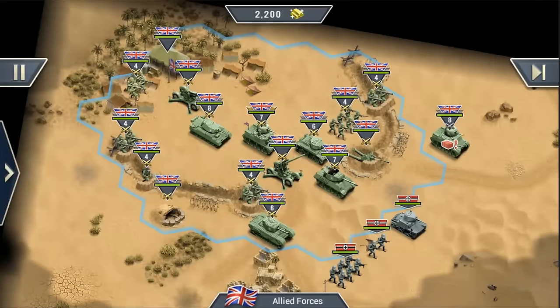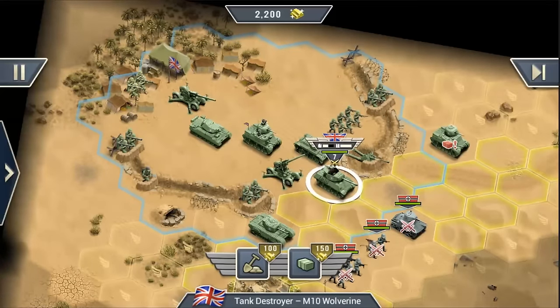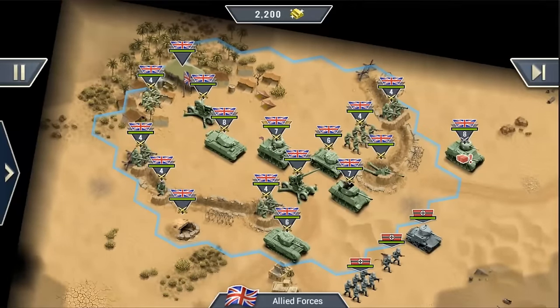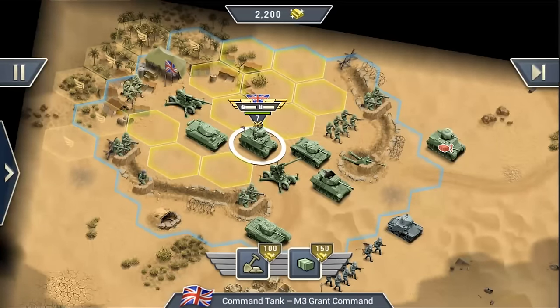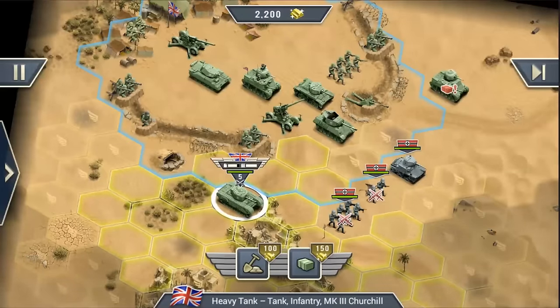Now here we are on another map from the multiplayer pass-and-play mode. Besides all the new units, you might notice this blue radius — this is generated by the command tank. The command tank is a very important unit because all units standing inside that radius gain ten percent more damage. But it comes at a price: if you lose the command tank, your mission is automatically failed. You can push it to the front to buff your units, but risk losing the mission, or keep it back and have a harder time engaging. Units within range show golden swords, and if they move outside the radius the swords turn grayish.